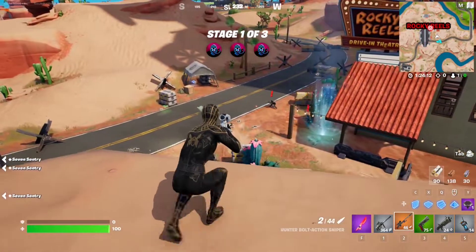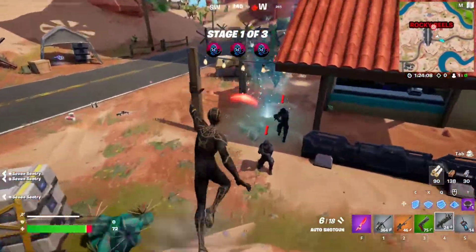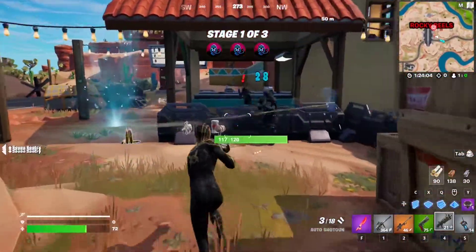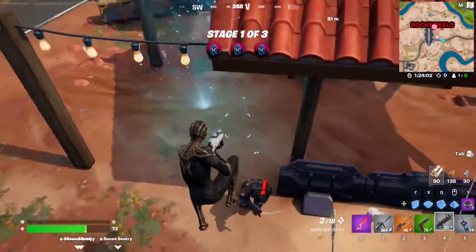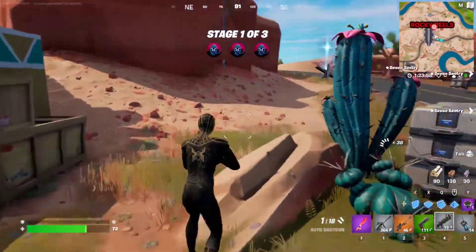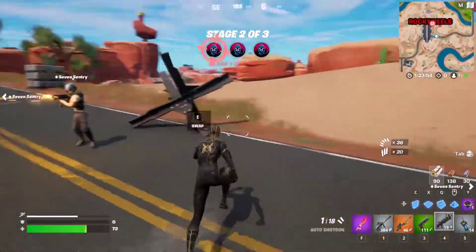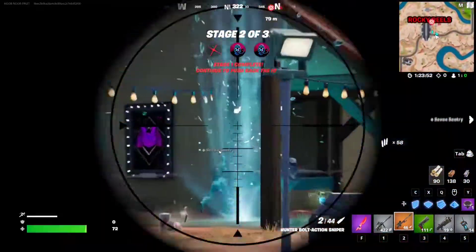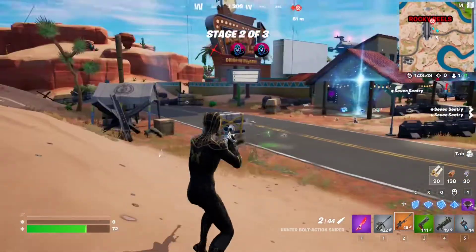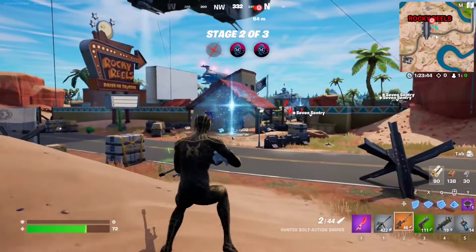And there it is — 200 damage. So you can do this with a pistol, or you can just get close and use a shotgun, aiming for the head. He died too fast, but you get the gist of it. Just get yourself a good shotgun, a legendary striker, or a sniper — which is the easiest way. Aim for the head, deal 100 or more damage. I highly recommend doing this in team rumble mode so you can just sit in a corner and keep aiming for heads.